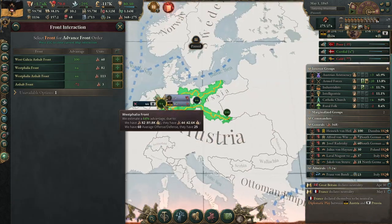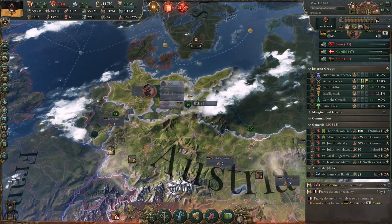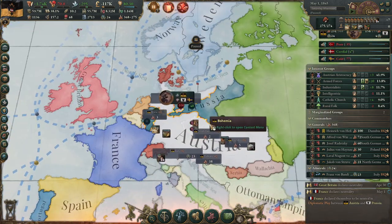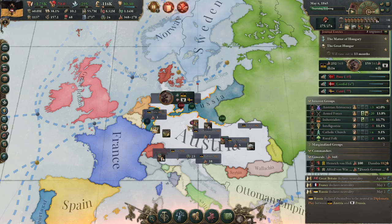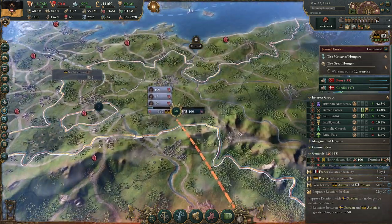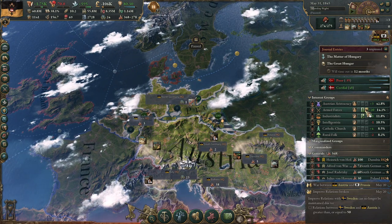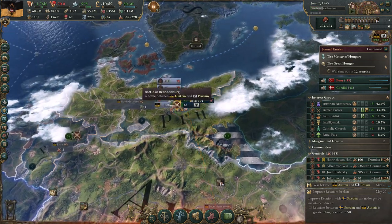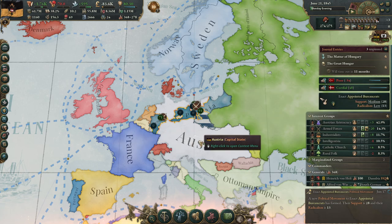If you fail, try to take Brandenburg and Silesia and maybe release Westphalen — that breaks Prussia's prestige even more, and then after the truce you can vassalize them without going over the infamy limit. Let's see if we can form Germany before 1850. Armed forces are very happy and we have a dedicated police force. This war should be over very soon — we puppet Prussia and click the button.